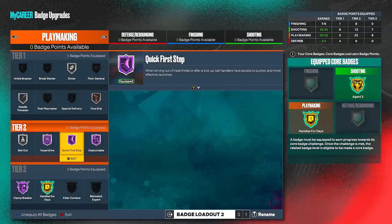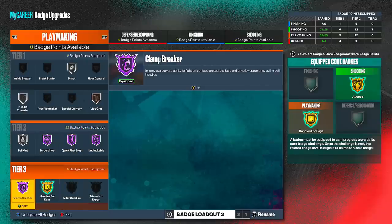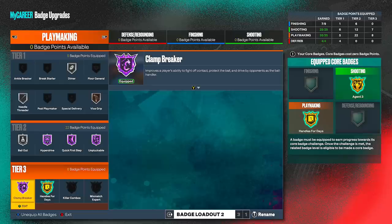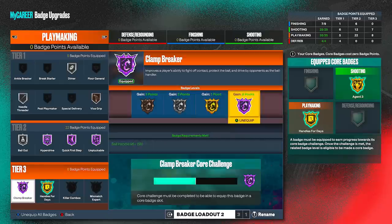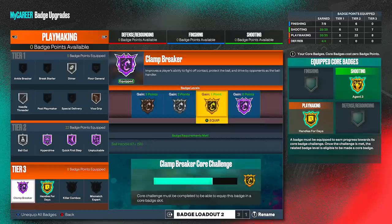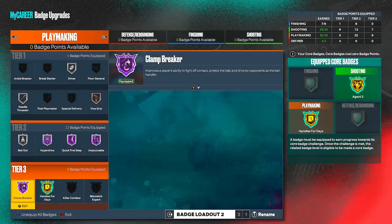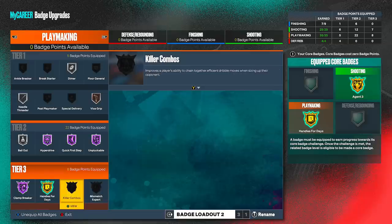Into the playmaking badges, I'm able to get Hall of Fame Clamp Breaker. This badge improves a player's ability to fight off contact, protect the ball, and drive by opponents as the ball handler. It's kind of like a second version of Unpluckable on top of that. You have to have a 96 ball handle to use it on Hall of Fame, but for gold you only need 87. So a lot of builds are going to be able to use this badge. I made this build simply so I could use these Hall of Fame badges.